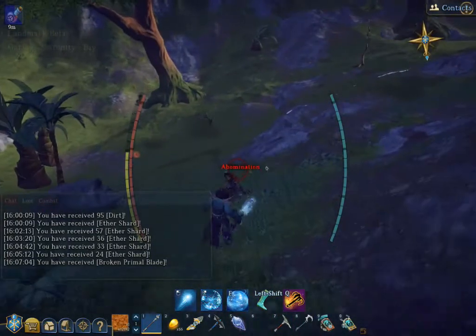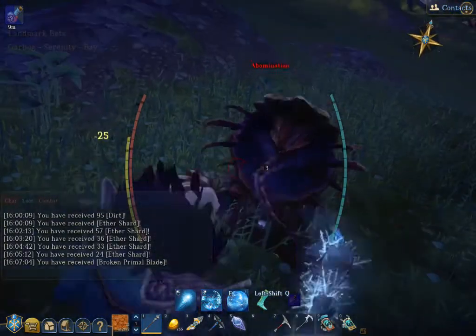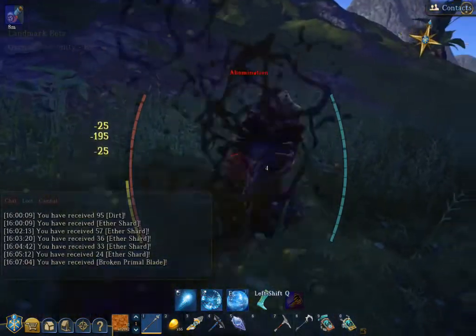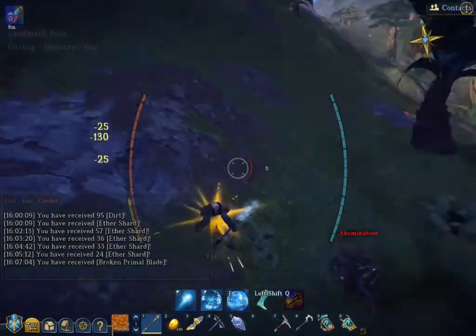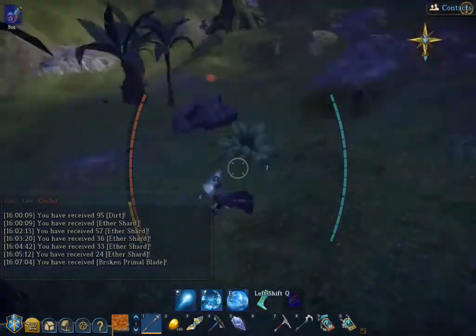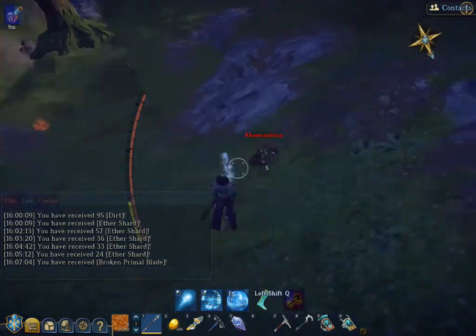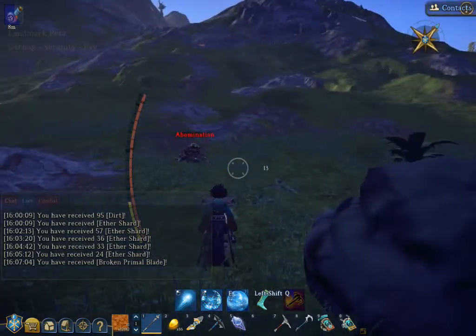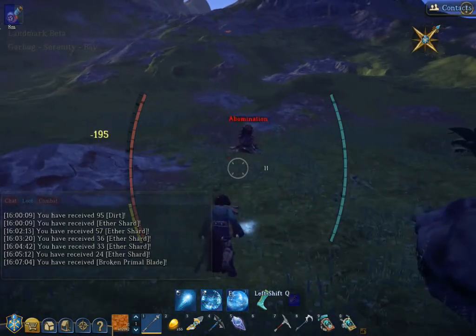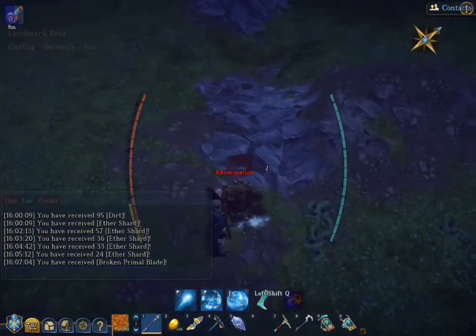Abomination here — let's take a close-up look at him. That is a face for radio. They seem to have an aura around them, poison or something — you can see 25 damage on my armor per tick. Then they shoot a skull which does a fair bit more damage, and they also seem to have a close-up melee attack as well.